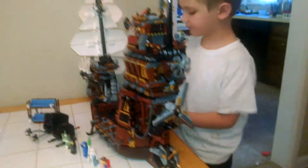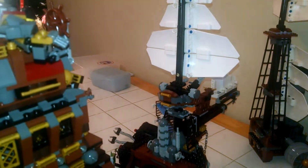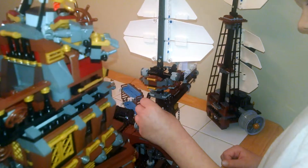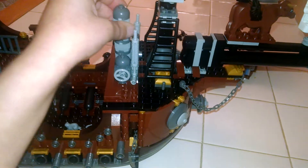The rudder down here can move. There are anchors on each side too, and they can move up and down. They can go up and down like this. You turn this one way, the anchor goes down. Turn the other way, the anchor goes up.